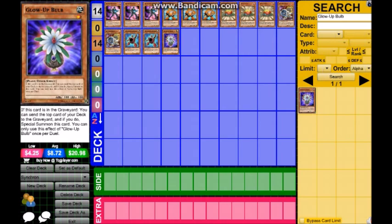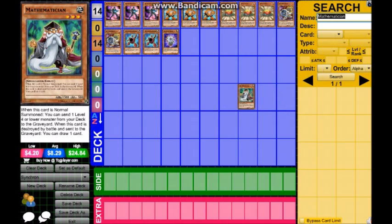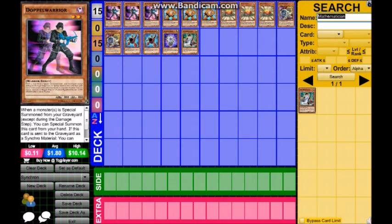Next up is Mathematician. When this card is normal summoned, you can send one level four or lower monster from your deck to the graveyard. When this card is destroyed by battle and sent to the graveyard, draw one card. You gain a card if it's destroyed, and using its summon effect can make a lot of plays happen. If you use it the right way, you can open up a lot of plays.